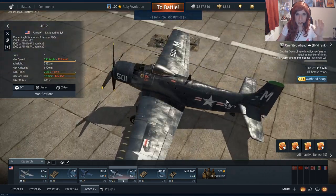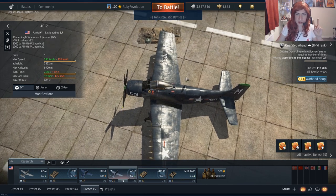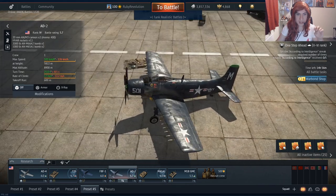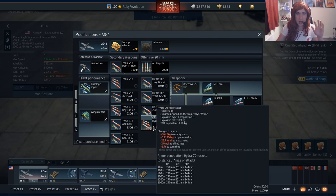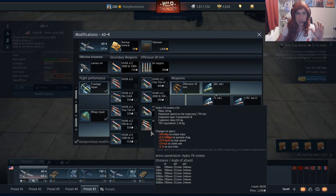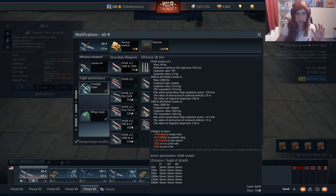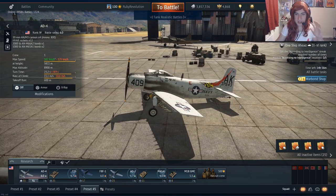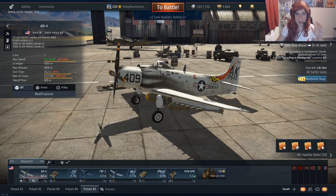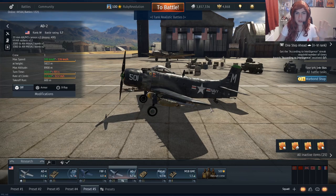I'm going to be taking this out with the other Sky Raider in the game, which is the AD-2. The main difference is it has a battle rating of 5.7 — the reason being it has two cannons instead of four, and it can't carry the Hydra rockets that the AD-4 can. I mostly don't use the Hydra rockets anyway, as I find I have much better results using the bombs. You may have also noticed I've got some skins on these aircraft today — one made by Sonada Katori and one by Omega-89. Links to both of those are in the description below.